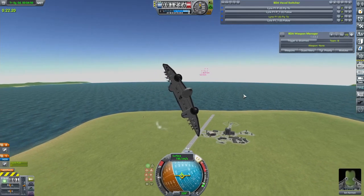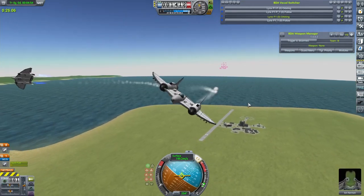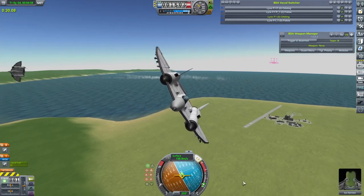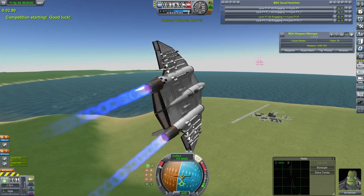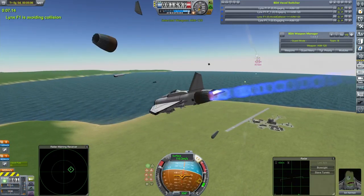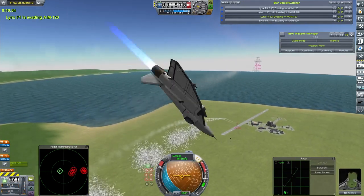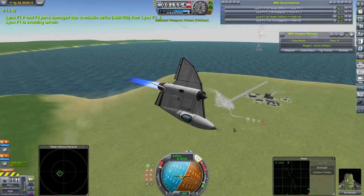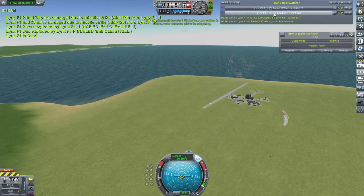Hello everybody, Smith here and welcome back to some more BD Armory. Today we're taking a look at missiles. In the background is just a fight between two sets of my Lynxes, my new craft, as I try to tweak it and get rid of some of the bugs. One of them turns around and kills itself with a missile straight off the bat, then one of the other team falls to a missile, and then a bit of hand-to-hand combat sets the fight on its way to the end. A few more creases to iron out, but we'll get there. Yes, missiles.